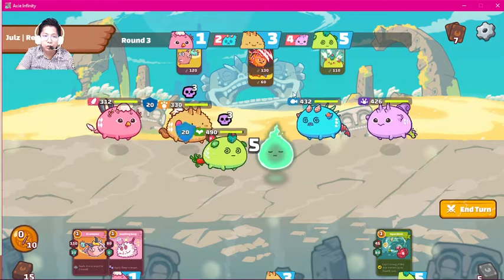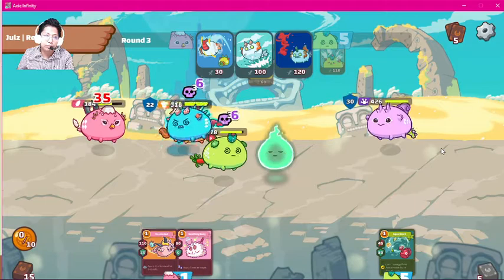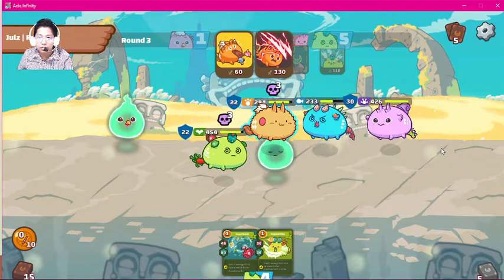We want to maximize the value of these axes. And finally, we just do prickly trap to deal damage to this aqua. There's the chitin jump. We were actually able to maximize the value of our bird from that play. Let's see if that's gonna pay off for us.